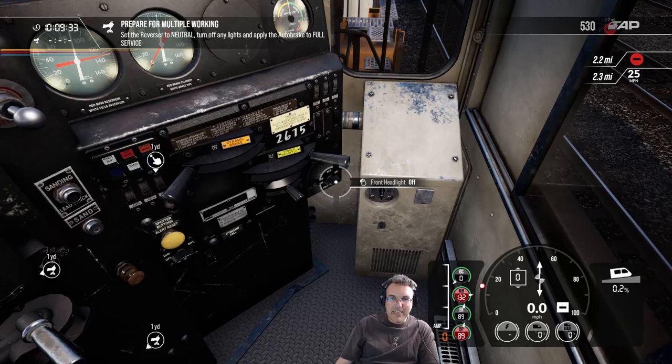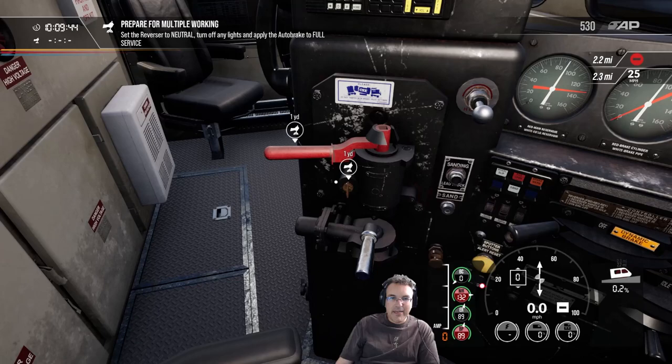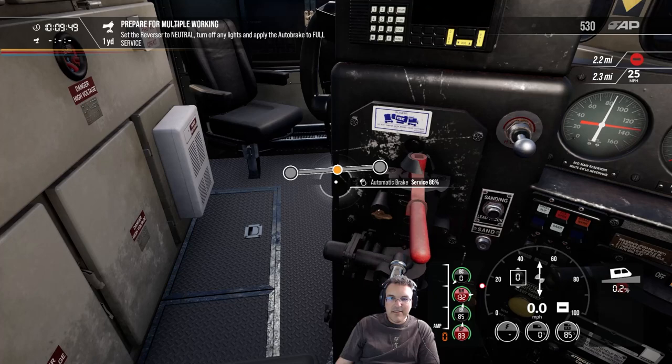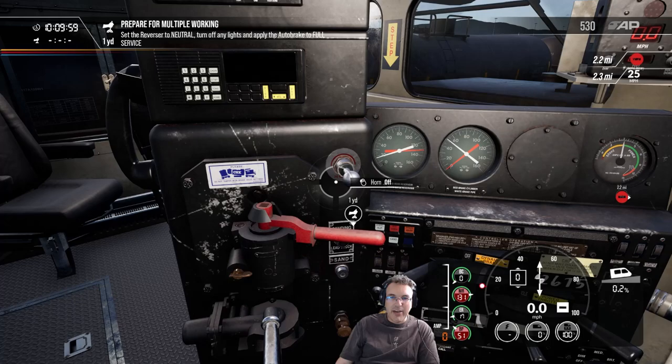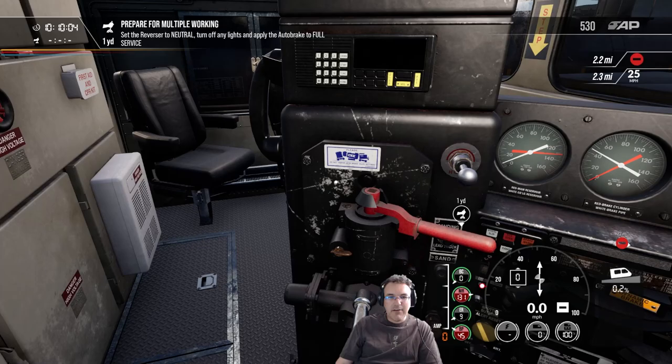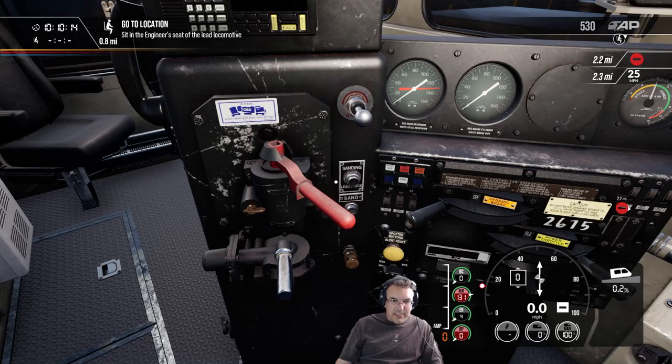Close our window since we won't be in this engine anymore. Put the reverser to neutral. The game says to turn the lights off — turn these two lights off, turn off the gauge light. Set the MU2A valve to Trail 626, set the cutout to cut out, and turn the handle all the way to the off position. The auto brake says go to full service — it's bizarre that it wants that, but we'll leave it as instructed.